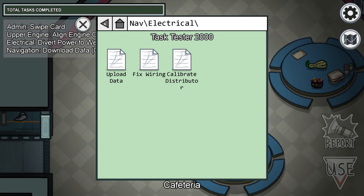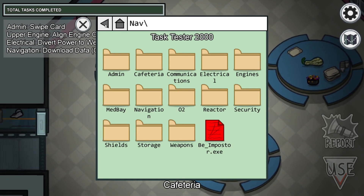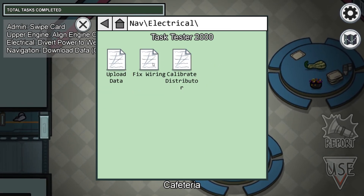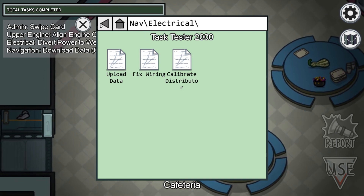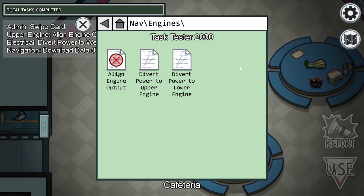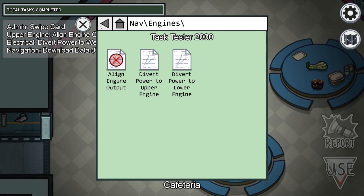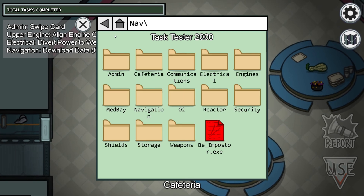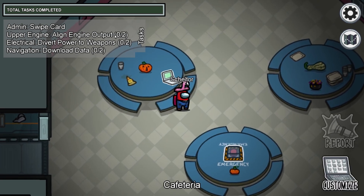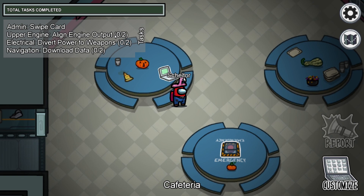We are going to combine them and have six quests, but it looks like we will have a second part. We will have to divert power two times in the electrical. So we will do those two last rooms before we try out the impostor. Everybody have a nice day and see you next time!